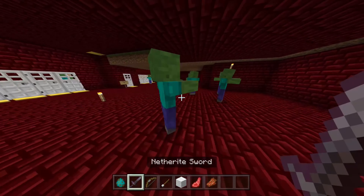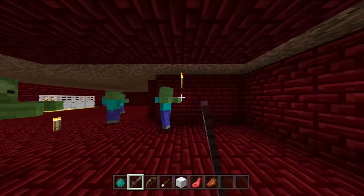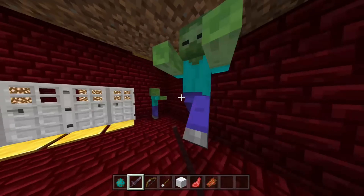Baby zombies require a 2-block space to spawn, despite being shorter than 1 block tall. Baby zombies have an additional 5% chance of spawning as a chicken jockey. A zombie can also spawn from a husk that drowns in water, but converts to a drowned if its head remains submerged. That's all about spawning zombies and what types of things you'll find about spawning in Minecraft.